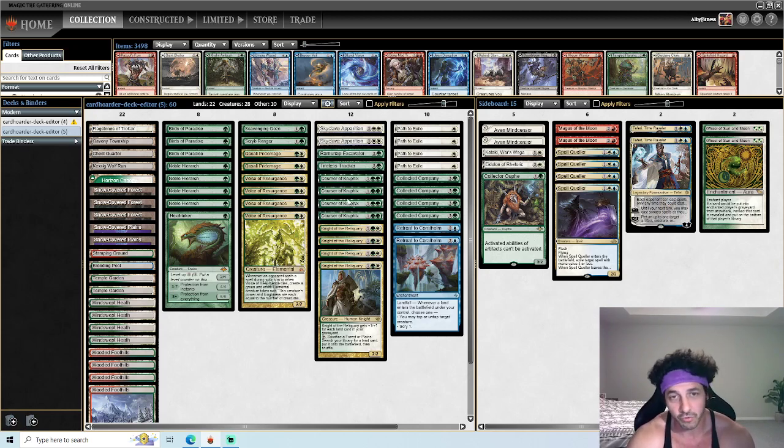Courser of Kruphix — since we're doing a lot of landfall triggers, it gives card advantage by playing lands off the top of our library and gaining life as we go off with Knight. It's going to be very hard to kill us because we're constantly gaining life. This card also lets us see the top card of our library, which ties back to Horizon Canopy and scrying with Retreat. When we see the top card we can decide whether to draw it — if we have clue tokens we can crack them, or if we don't want the card we can fetch it away with a Knight or fetch activation, grab a Horizon Canopy, or scry it away with Retreat. Basically we can filter through our deck and draw the cards we want using Horizon Canopies and Trackers.